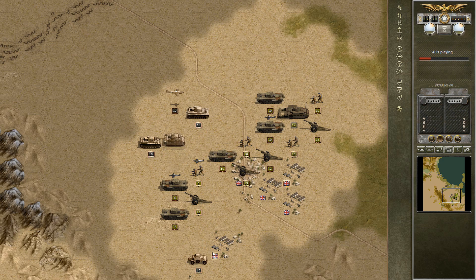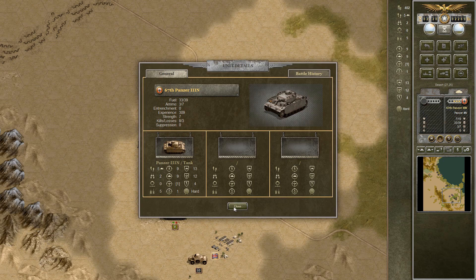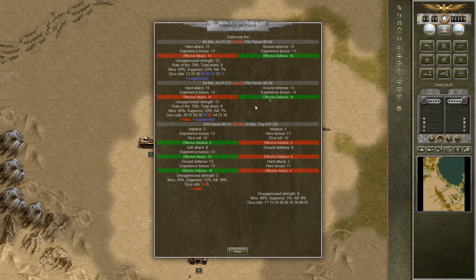They're trying to flank my artillery — we can't have that. Oh, bad decision to attack infantry that has two artilleries behind it. Oh my god, it just doesn't die. Effective defense 16. But still — holy crap.